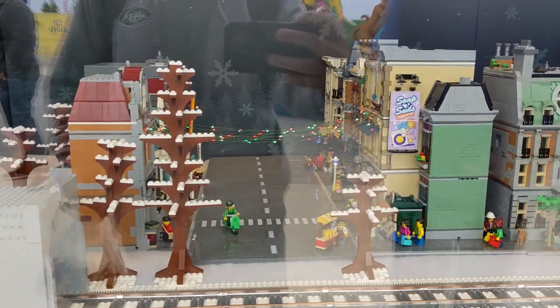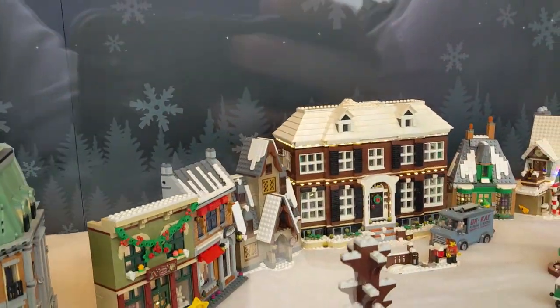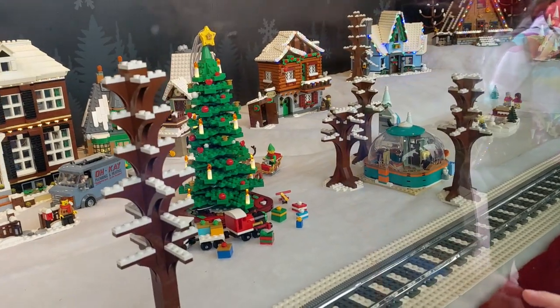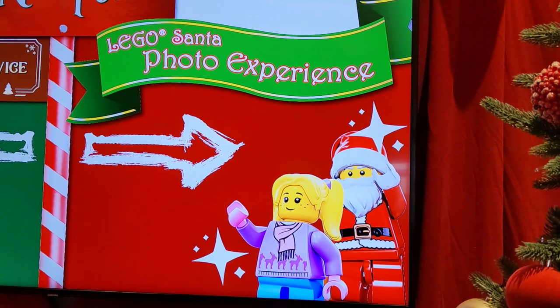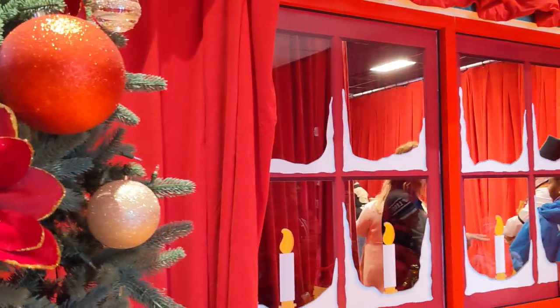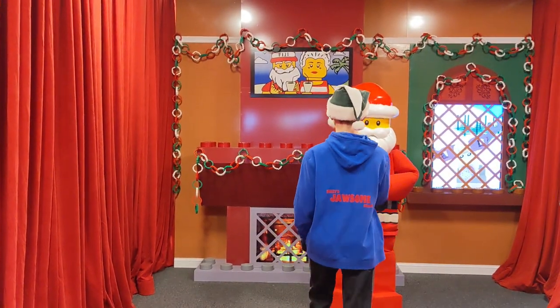Here we're at one of the windows where they Christmasified their little town that they built. There's the tree, what it looks like. There's the Home Alone house. There's the tree that you want — the tree right there. Oh yeah, that's what the tree looks like. Oh, that is pretty cool actually. I could put that on my desk. Look what they did over there with the ski resort. That's pretty cool. Could you buy these? We're in line for the Lego Santa photo experience. He's in that room over there. We're gonna go take a picture with Santa. There's Mikey going up to meet Lego Santa.